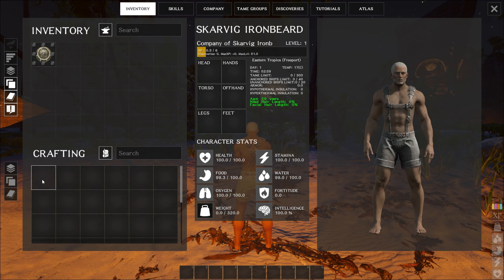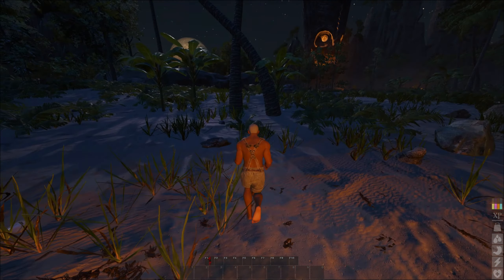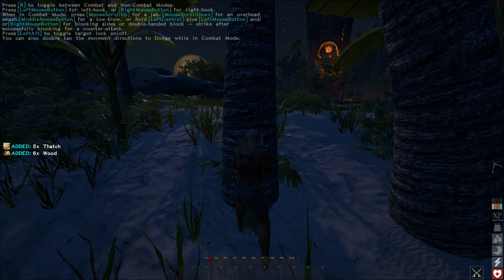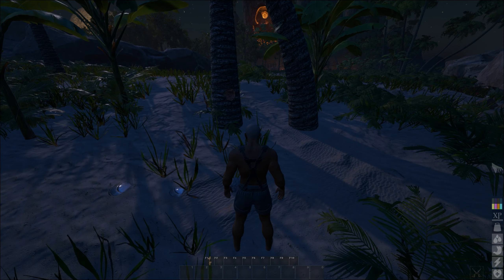At least in ARK you actually have some basic crafting, but in ATLAS you start off pretty much with nothing. While your experience will be slowly ticking up, you need that first level before you can really do anything. You can walk up and punch using your left and right mouse button on PC, and you'll need to just walk up and punch a tree - it's an odd thing to do but it is what you need to do.